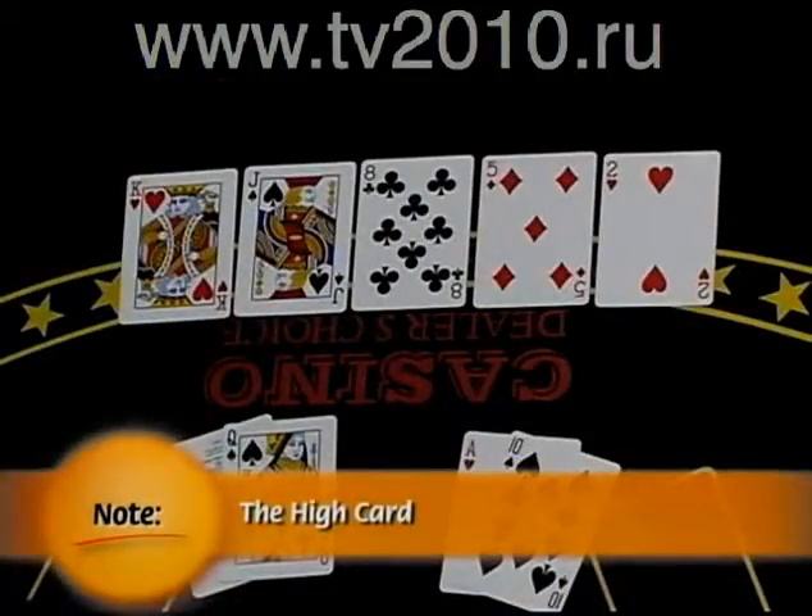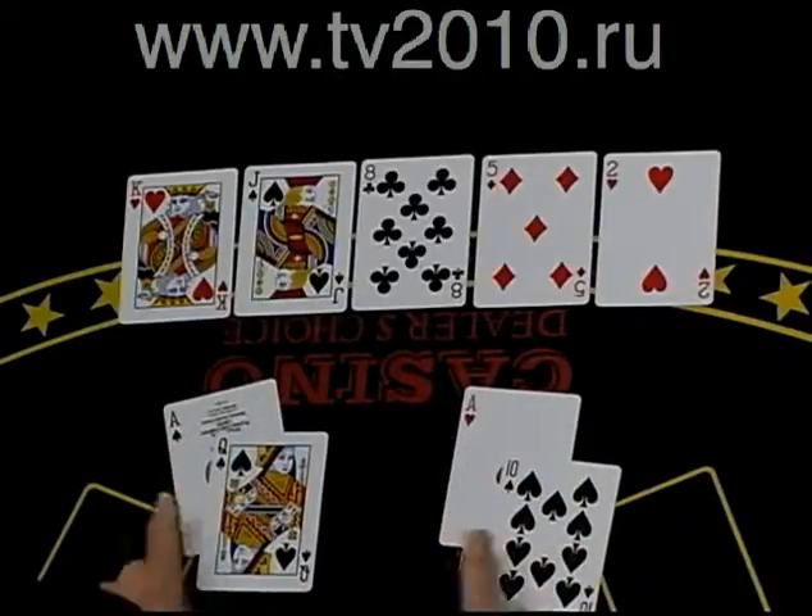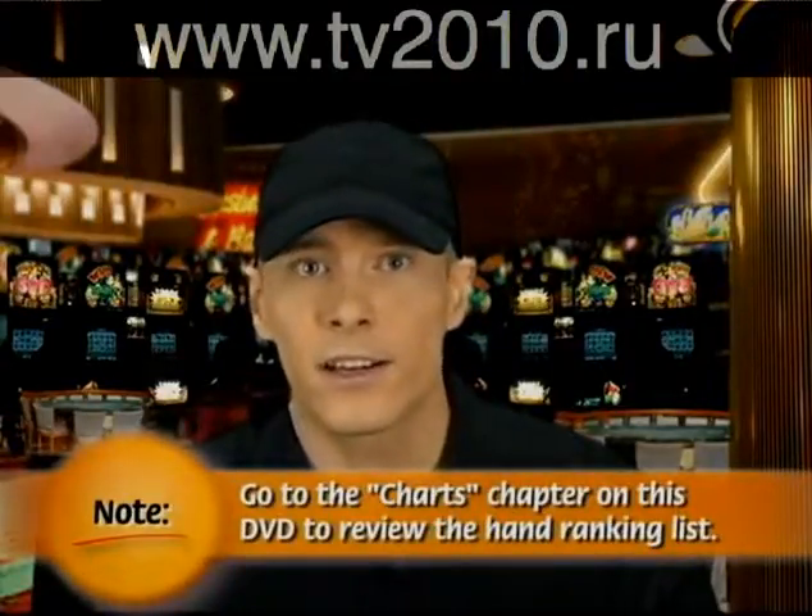At the bottom of the list is high card. In the event that no player left in the hand has made any kind of pair or better, the pot goes to whoever holds the highest card. If both players have the same high card, we go to the next card to determine who wins, and if that card is also shared, as is the case with kickers, we continue to go further down until a winner is determined.